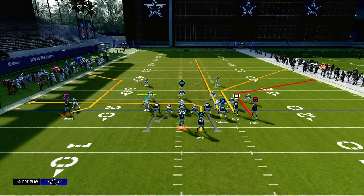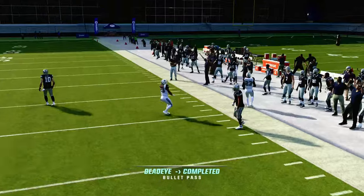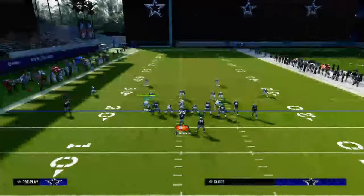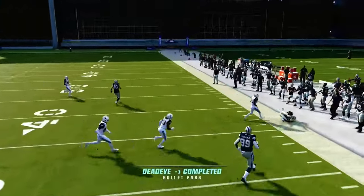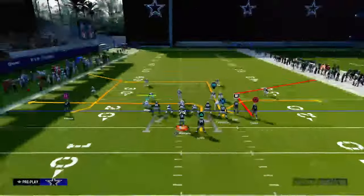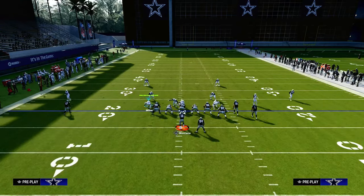You can really do whatever you want with the rest of the routes on the play. Against man coverage, the short corner routes, the sharp corner routes, do a really good job at beating man coverage. Another play you could run this same exact concept out of is the play Stick out of the West Coast Bunch, because it has that sharp, short corner route on the outside receiver in the bunch formation.